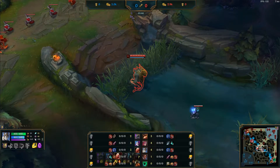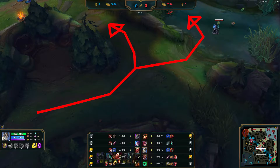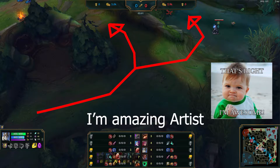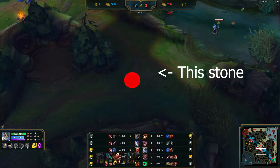You have a bit more time than this to ward. Ward over the wall here — this reveals two gank routes as shown. If you have even more time, ward here next to this stone. Then you get information about raptors on top of the two gank routes.